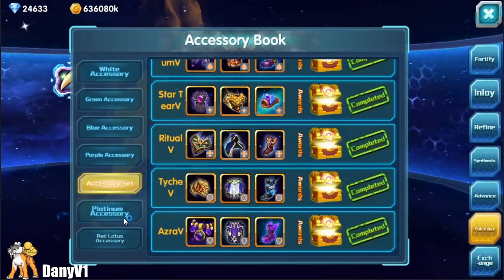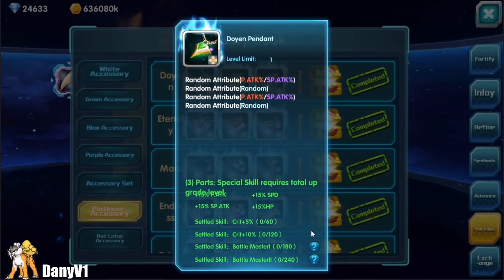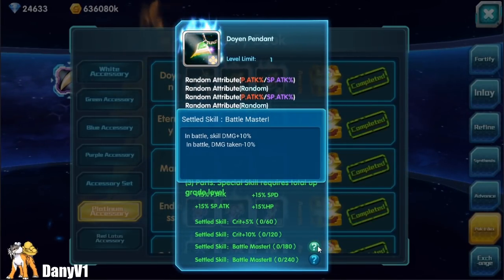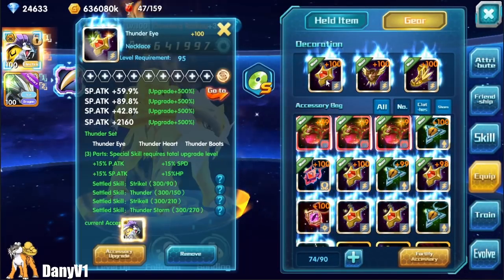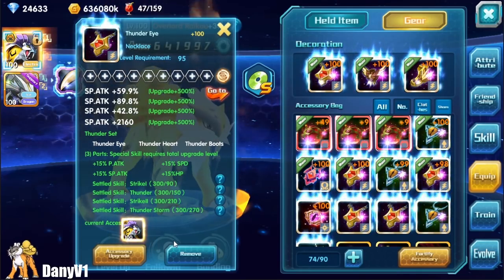On Platinum items, for example, they not only have the set boost but also some special effects. You can unlock those effects by fortifying your gear. The higher your gear is fortified, the more special effects you will unlock.